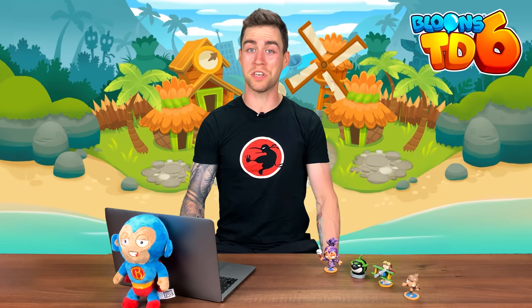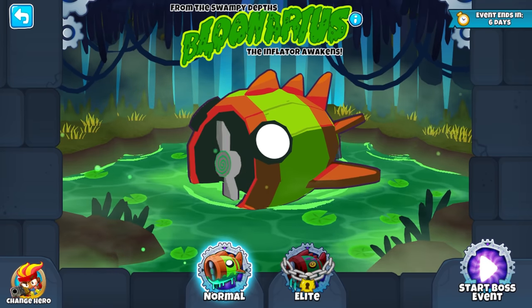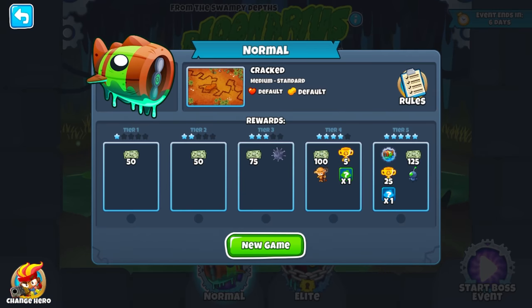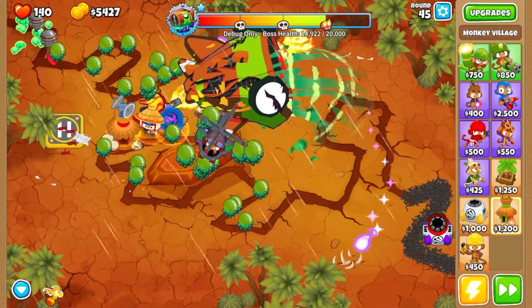Next up is a very good reason to be thankful for these Paragon upgrades, as boss Bloon events have finally arrived in BTD6. The first boss to make its dastardly return is the sludge-dwelling Bloonarius. Defeat all five tiers of the boss in order to earn epic rewards, but be careful as there is no pause between rounds and Bloonarius won't take these attacks lying down.